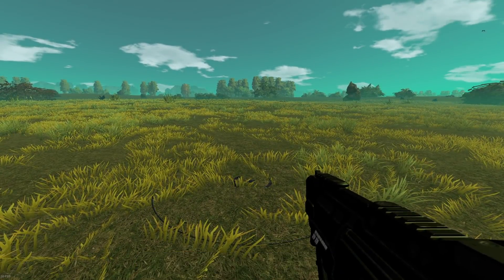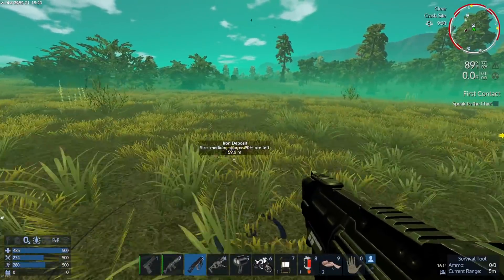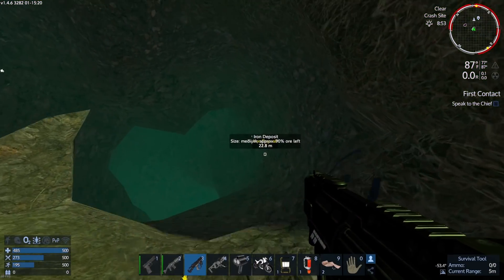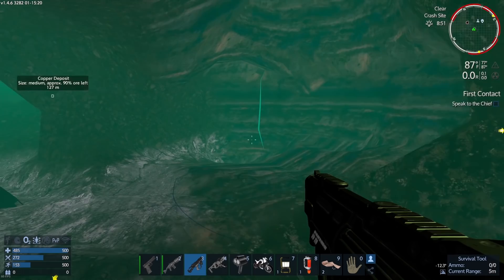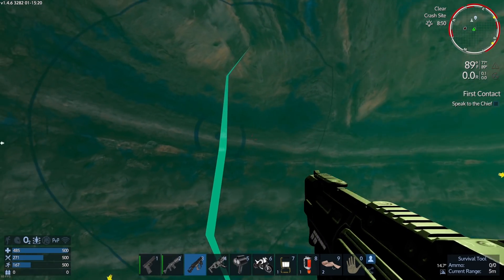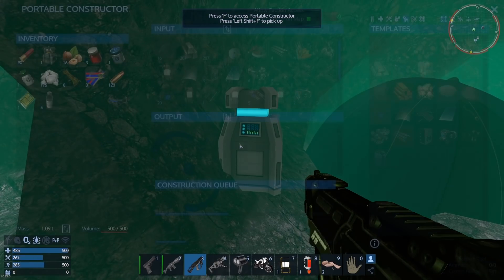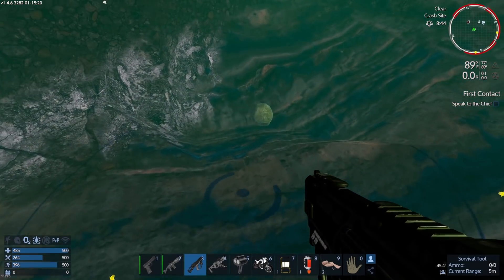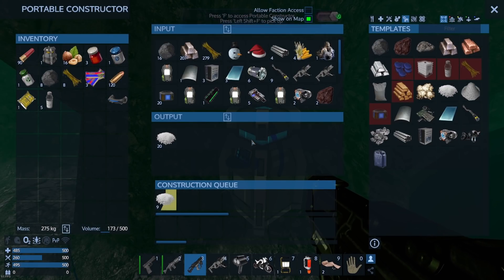If you press F6 it cycles through the HUD. I kind of lost my iron deposit marker because the HUD gets pretty busy with all those icons. Now why do I need so much stone? We need stone for something called carbon substrate, and we're going to need that for this starter hover vessel. A lot of these starter ships use it — it's basically a cheap way to make a starter hover vessel.